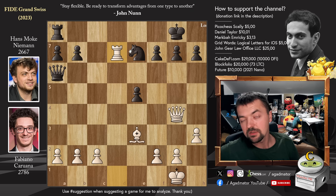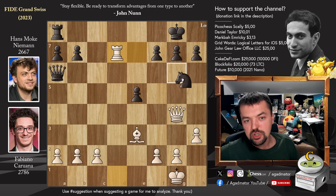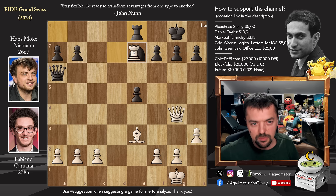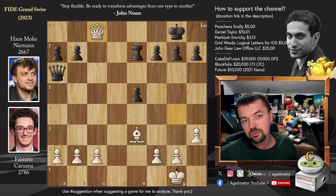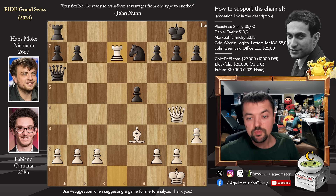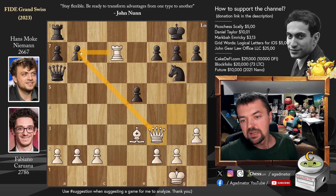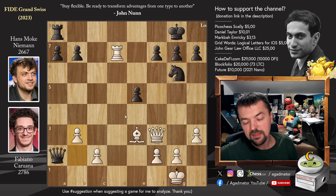Rook to d7, and now knight to g6. If you defend with rook to e8, you will just get terribly checkmated — rook captures, rook captures, and queen to c8 will be checkmate after the rook blocks. So after rook to d7, knight to g6, and now queen to f3 — Fabi puts pressure on the f7 pawn and also some pressure on the b7 pawn. Hans plays queen captures on a2, captures the pawn and defends f7. Fabi plays pawn to b3 — what are you playing now? If you defend with rook to f8, then Bc5 is very annoying.